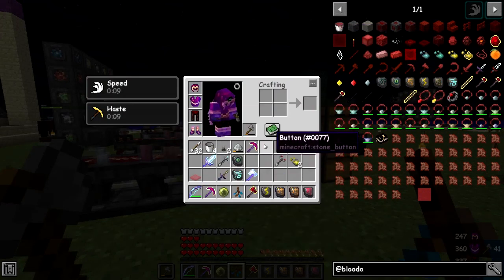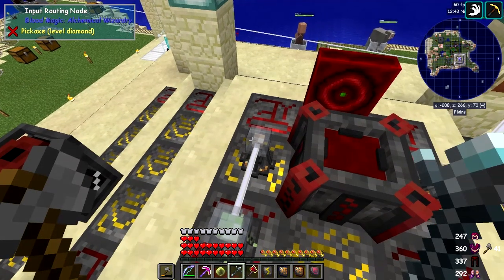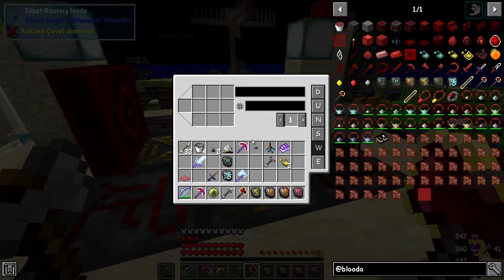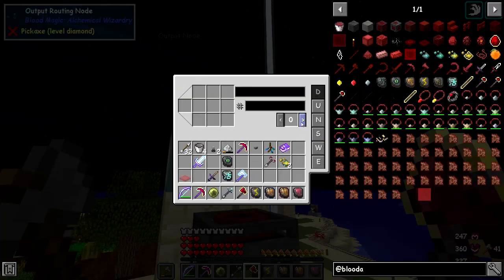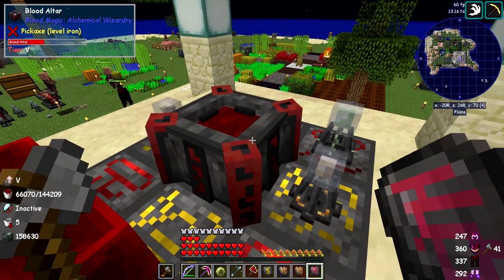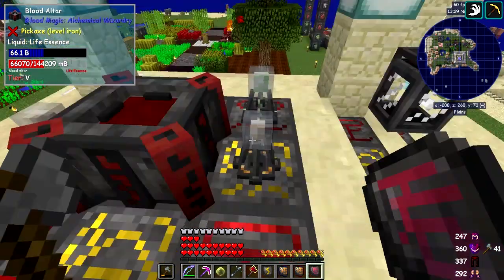The other thing I haven't gotten to work is getting blood out of the altar. I've set up a little setup here to double-check it. That's an input routing node linked to a master routing node, and the master routing node is then linked to an output routing node. We can change the priority - somebody said we should increase the priorities - so this is the west side, let's give it a priority of two. And then let's give the same priority over here on the downside.